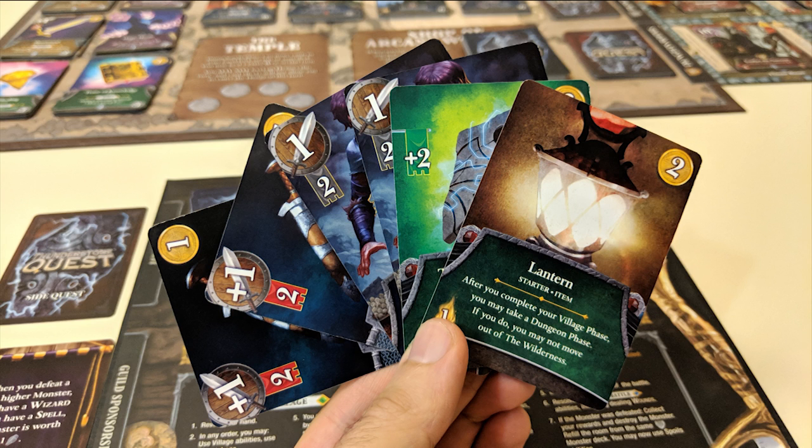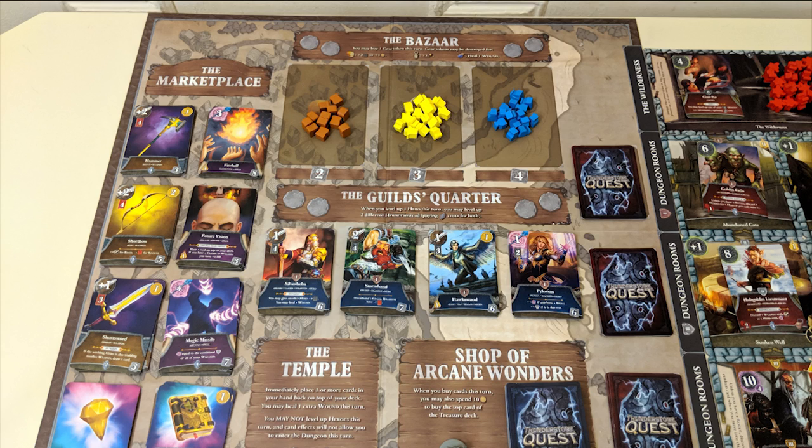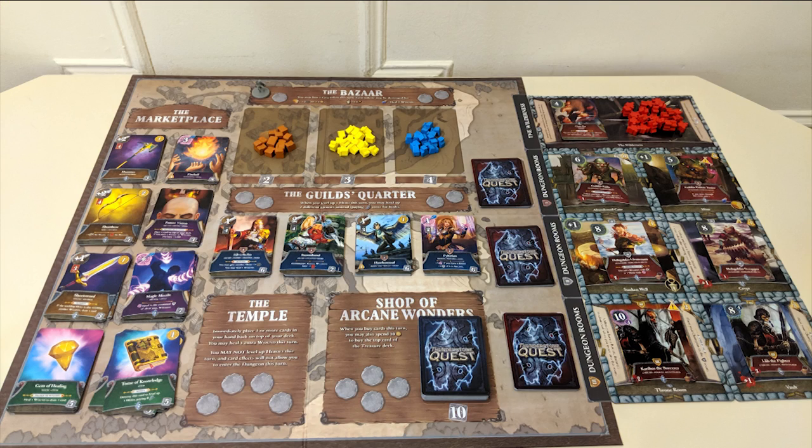On your turn, you'll draw six fresh new cards to your hand from your deck, assuming your HP is full. Then you'll make a choice: either take your turn in the village or the dungeon. Each section of the board allows you to do very different things and you can only pick one.